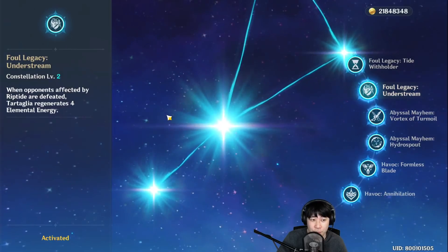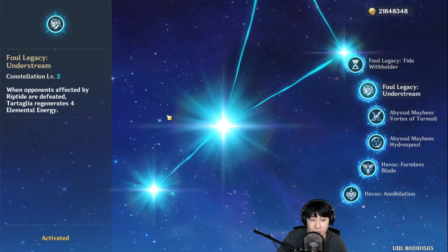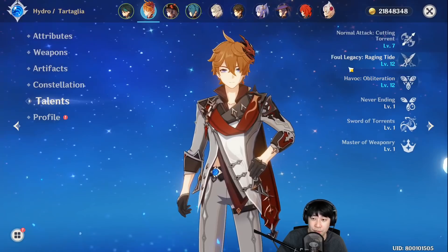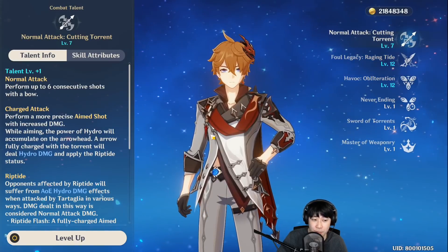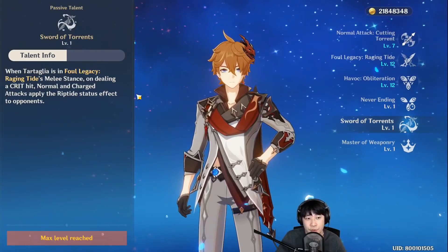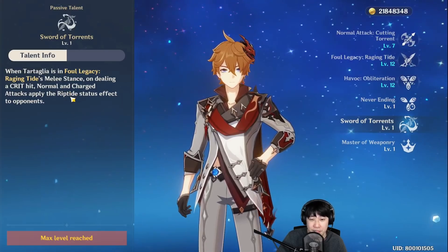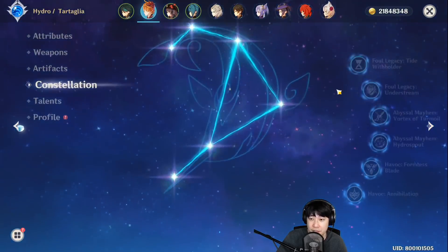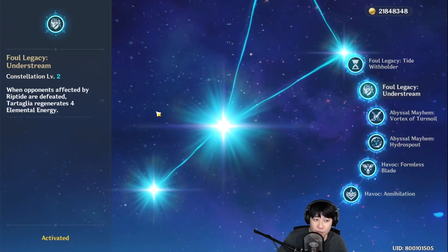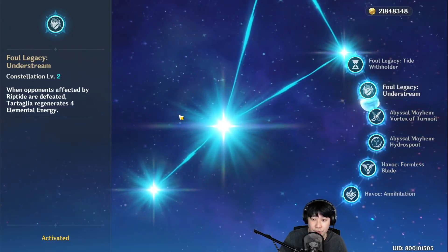C2 says: when opponents affected by Riptide are defeated, Tartaglia regenerates 4 elemental energy. Riptides are like a mark that you leave with your skills. Riptides can be applied to opponents with a ranged full charge attack. When you're in melee stance, if you do a crit hit on normal and charge attacks, they apply Riptide status. When they have Riptide status and they get defeated, Childe regenerates 4 elemental energy — so he wouldn't need any energy recharge for his build.